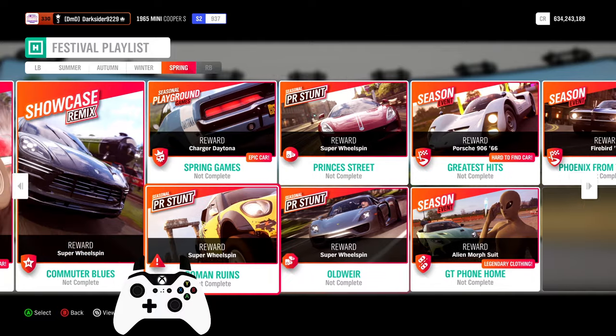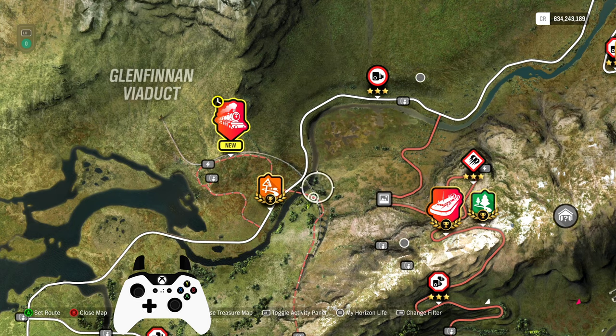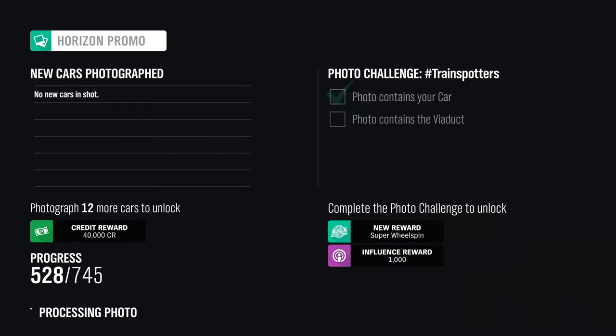Next, an easy photo challenge for 3%: Train Spotters, which requires you to take a picture of any of your cars with the viaduct. It can be found here. All you need to do is snap a picture of it with your car in it.